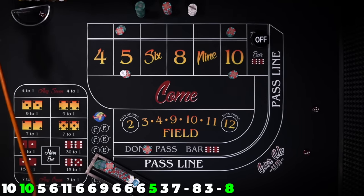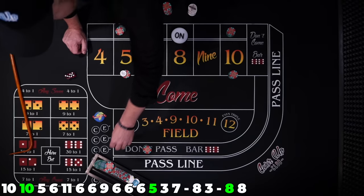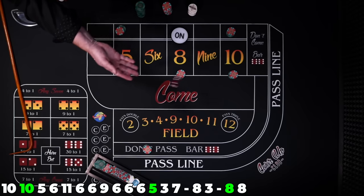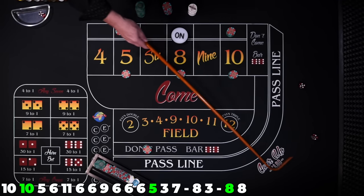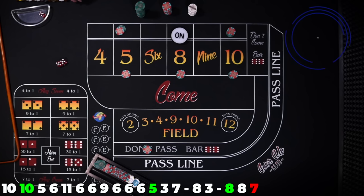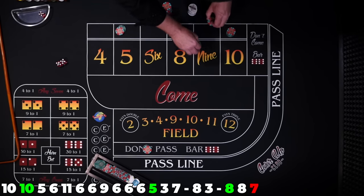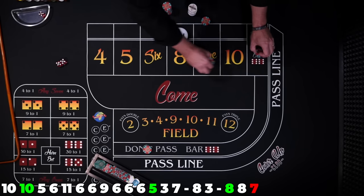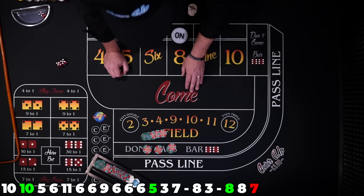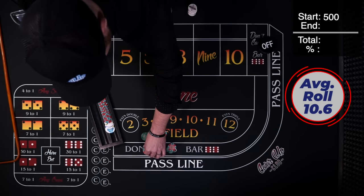Same hot shooter. Eight right back — place against it. There's that seven — not for any other reason but I'm tired of rolling this strategy. So all of our place bets come down, which is $90. But these don't bets come down and those $90 gets paid $90. Puck is off, and that ends the strategy.